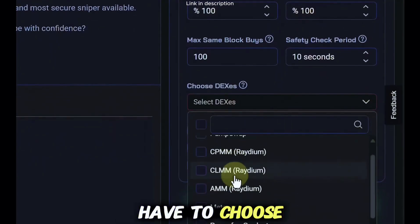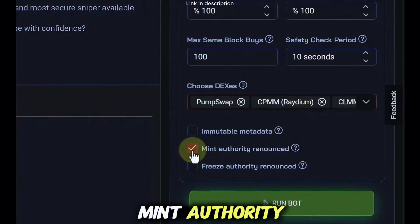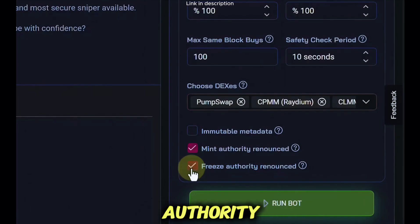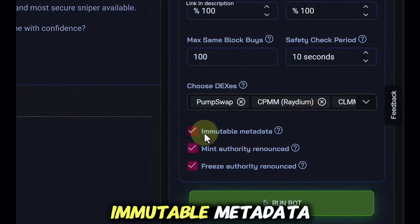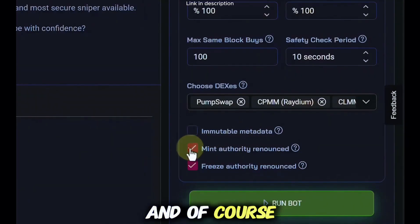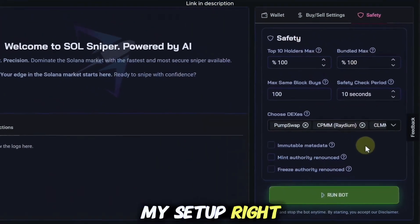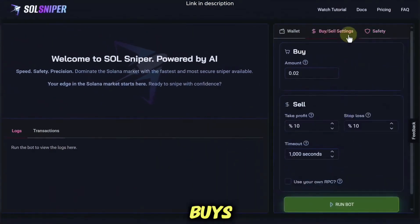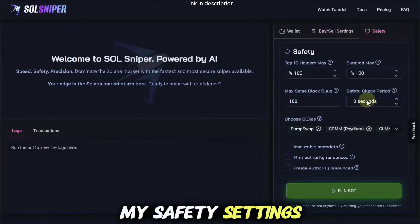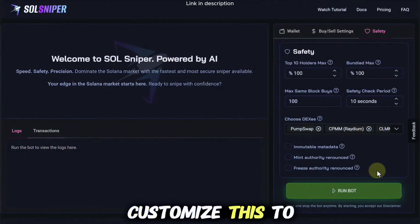As for the DEXes, I have all of them selected — I click the checkbox up here because I want to be in as many trades as possible. Right here you can set the mint authority and freeze authority, and you can even check the immutable and metadata option. If you want more trades, take all of these off; if you want less trades, add more security. This is my full setup — buy/sell settings and safety settings — this is how I get in and out of trades very quickly. You can customize this however you want.